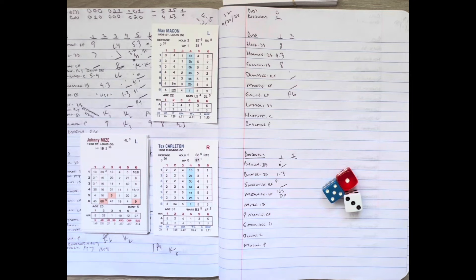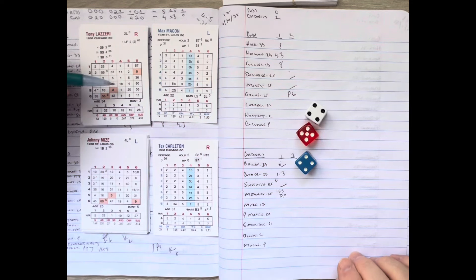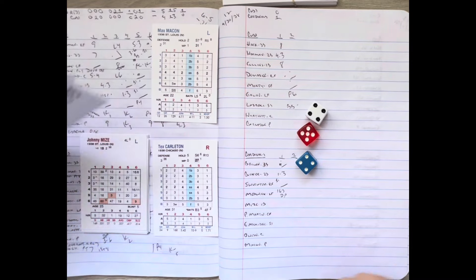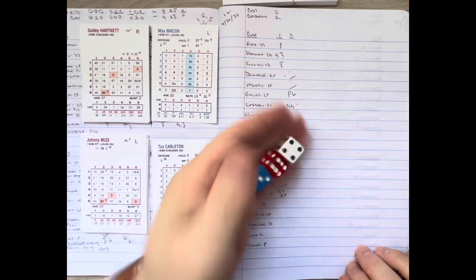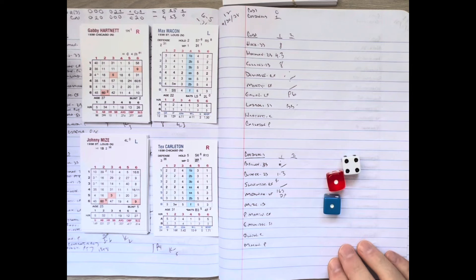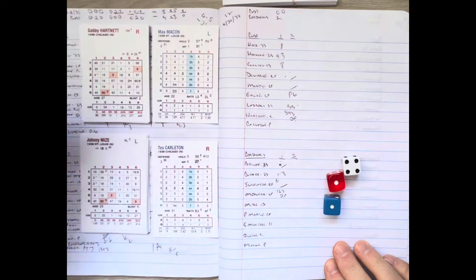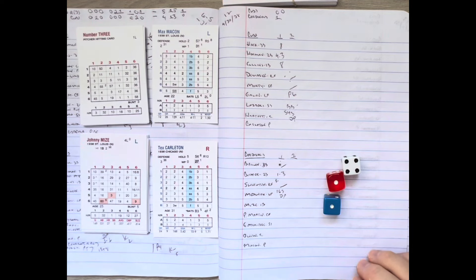Tony Lazeri comes to the plate. Macon walks him — ball four. The bases are loaded with Cubs for Gabby Hartnett, giving the Cardinals an excellent double-play opportunity. The infield moves to double play depth. Macon delivers to Gabby, and it's a ground ball to Brown at third. He goes to Booker for one, and the relay to Mize is definitely a rally-killing, soul-crushing around-the-horn inning-ending 5-4-3 double play, turned by St. Louis. We go to the bottom of the second — still 1-0 Cardinals.